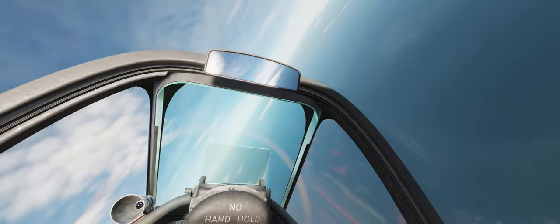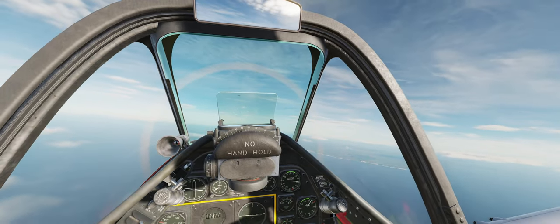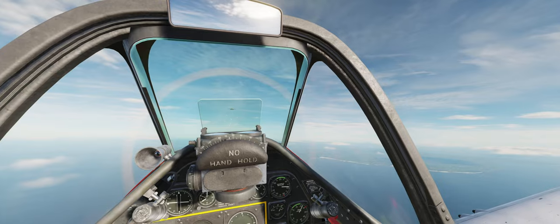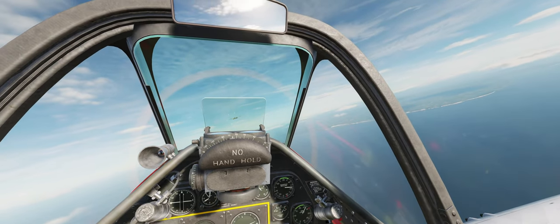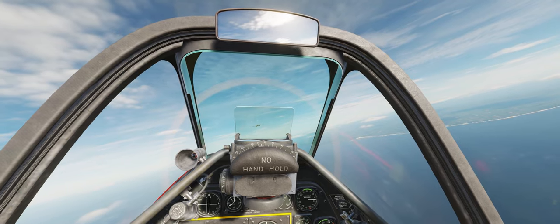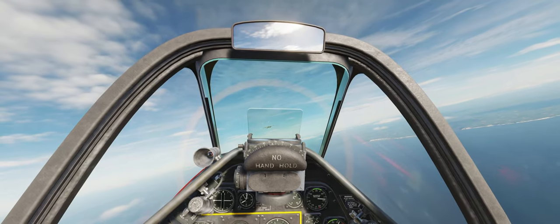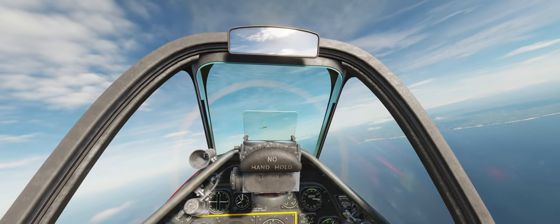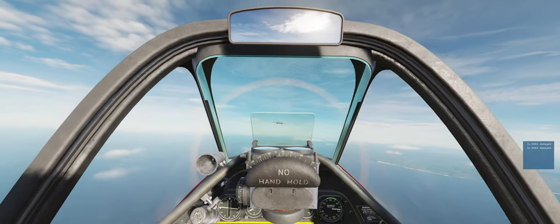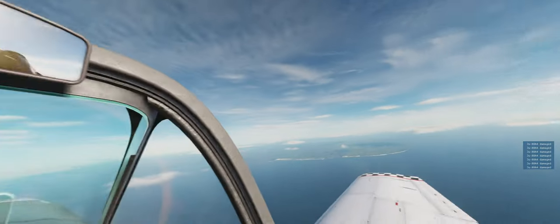Rolling up behind a Junkers 88 German medium bomber. Gun sight is set for 1,100 feet and target wingspan of 65 feet — the JU-88's wingspan. The bomber is framed nicely in the gun sight, a little off to the left. This is the ideal range to open fire. Put your pipper on the target, stabilize for a moment, squeeze the trigger, and give a good burst. Come off target. That was a good burst — lit his left wing on fire.